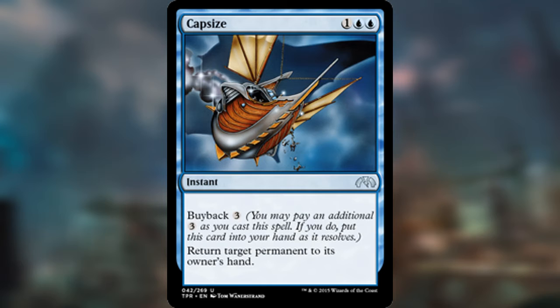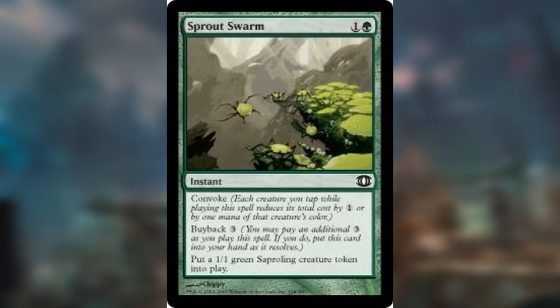Another one that's even more insane than Capsize is Sprout Swarm. It's one and a green for an instant. It's got Convoke and Buyback, and you can put a 1/1 green sapling creature token into play. When I first saw this, I didn't think it was that good — but looking at it again, I realized you can Convoke and pay for the Buyback cost. Normally it costs one to green, but if you have enough tokens, you can buy it back by tapping five creatures to pay for the Buyback and mana cost, then just tap five to make another sapling.